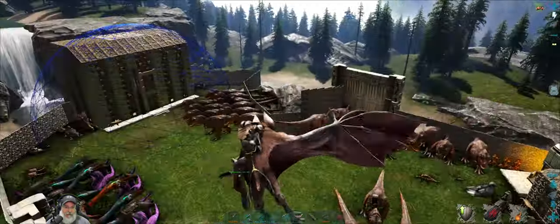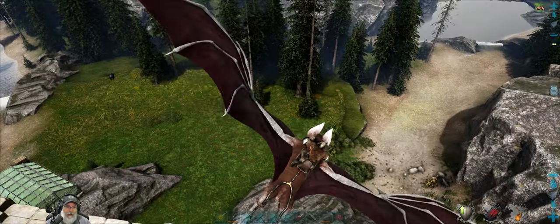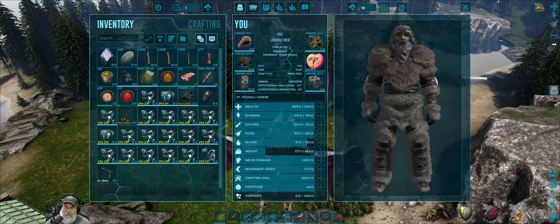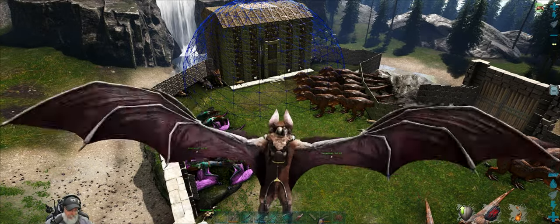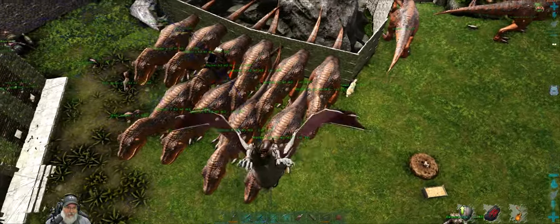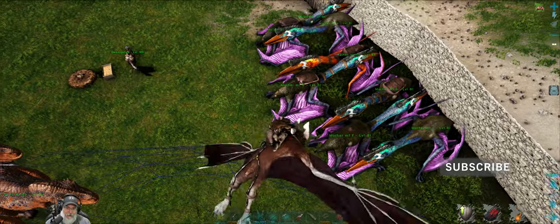Welcome back everybody - ARK Survival Evolved on the Fjordur map, I'm an old guy gaming. In this episode we're gonna go take on Steinbjorn the bear, the third world boss or mini boss. In my inventory I've got 16 of my stronger rexes that we pulled back out of the fight we did with Hati and Skoll in the last episode. We're gonna take those guys to Steinbjorn, and then continue to make my rexes stronger. This whole batch of mothers I'm gonna pull out and put into the army because I have yet another female rex with even better stats, so the breeding is going pretty well.